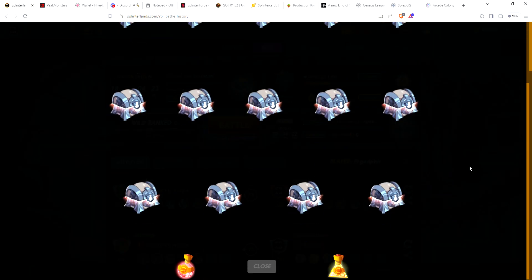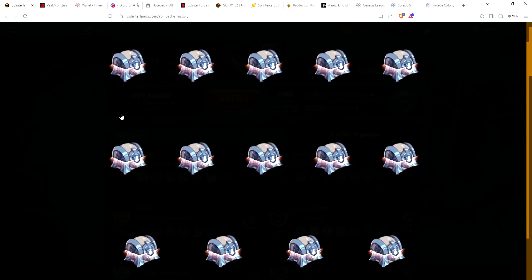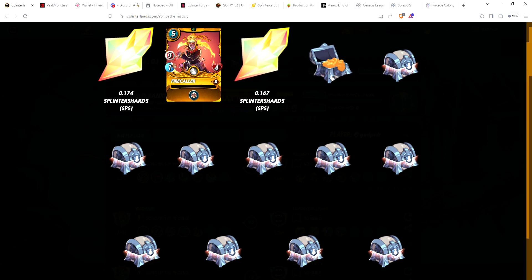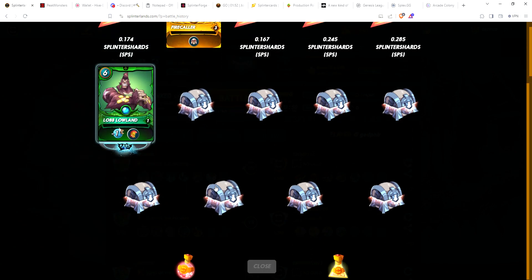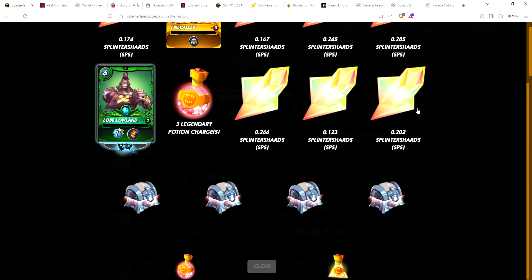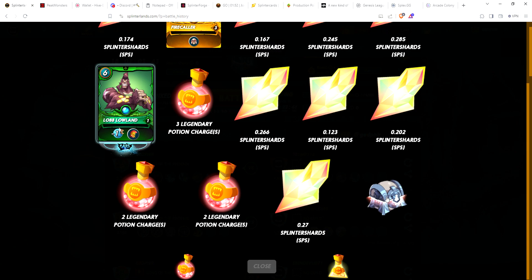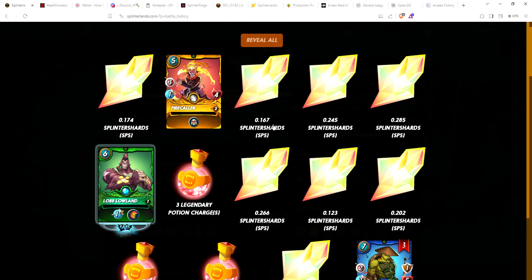Now let's open the silver chests. I had 14, and three charges were used so I only got three cards out of 14 chests. We got some SPS, and one of the cards was gold - a gold fire collars, that's awesome! Some more SPS, a summoner - happy to get a summoner. A few potions, and the last chest is a card - three swamp spitters. One of my favorite cards.